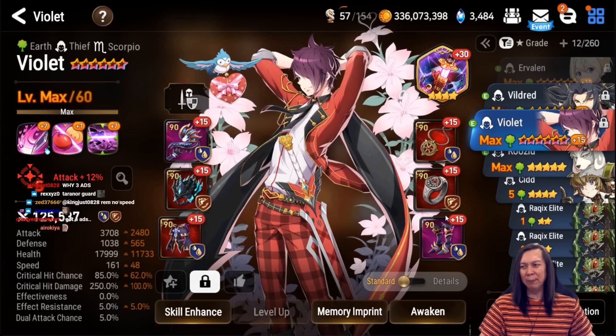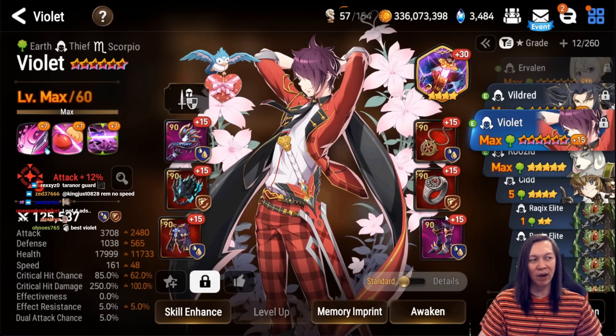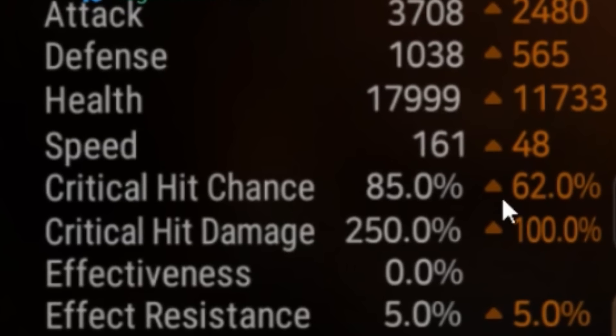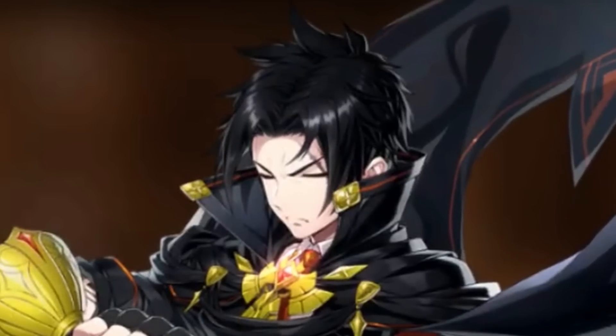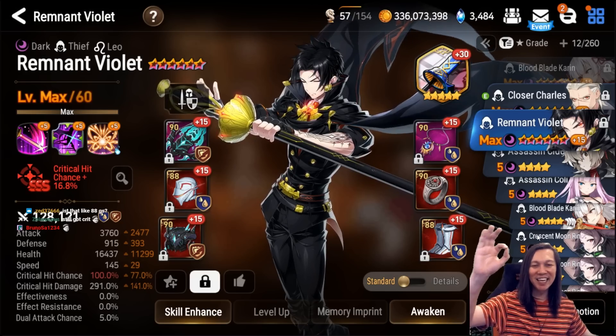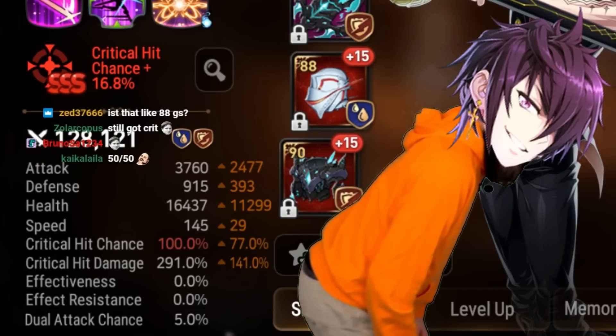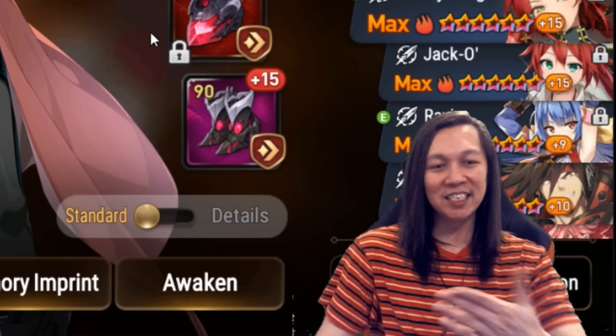This is my Violet — he's on Lifesteal and Moonlight Dream Blade. This would probably be one of the best Violet builds in the game: 3.7k attack, 18,000 HP, 250 crit damage. Here we have Remnant Violet — geared exactly the same as Green Violet but shittier. That's what I did.